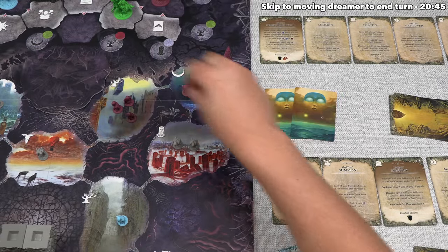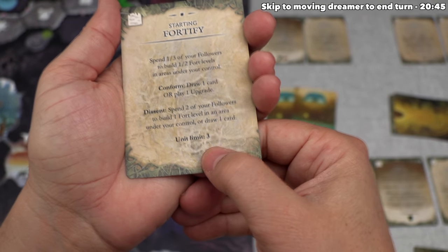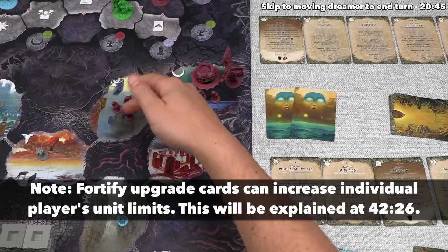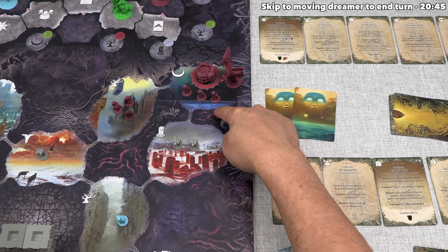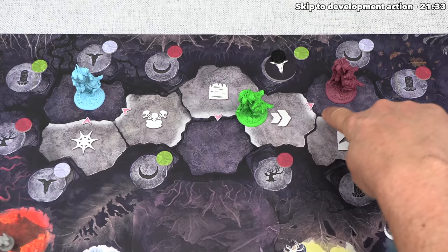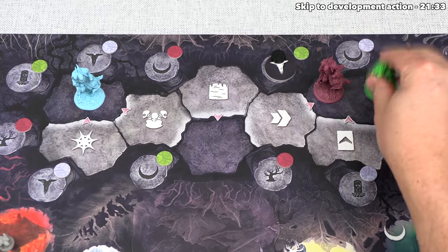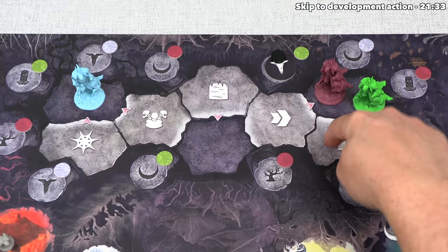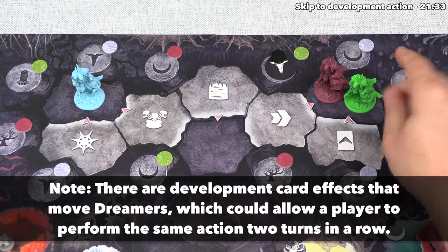Purple places followers but must split them because they've hit their unit limit. The limit is listed on the Fortify action card: Unit Limit 3. Players cannot have more than three of their own units in a given space — though three of each player's units and three shadows could all be in the same area simultaneously. Purple splits their produce action across two areas, now at their limit in both. After all opponents conform or dissent, we move our dreamer from the day action to the associated night spot. The next time we are the active player, we won't be able to choose either action adjacent to this night spot — we'll never perform the same day action two turns in a row.